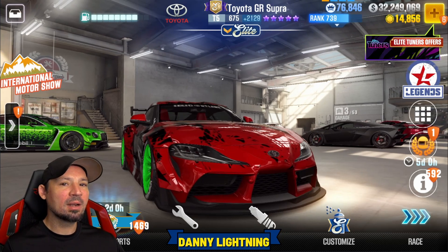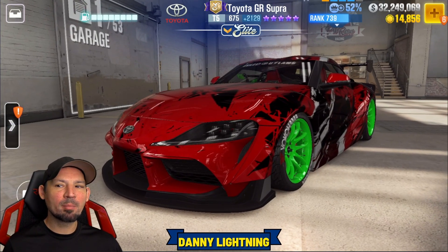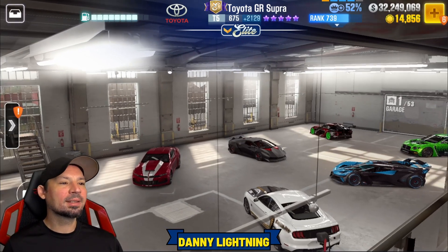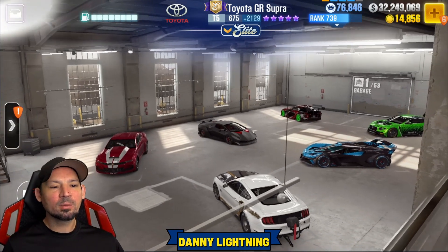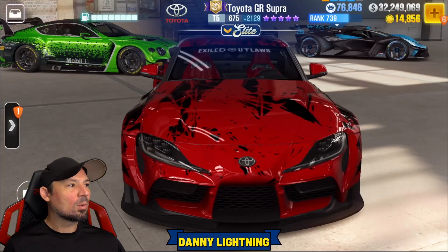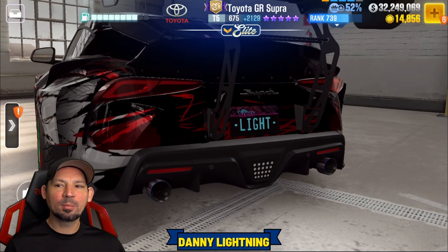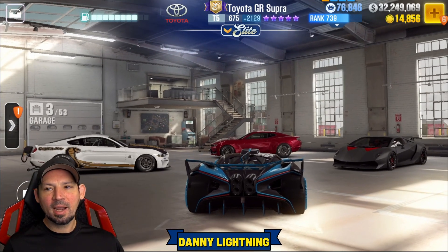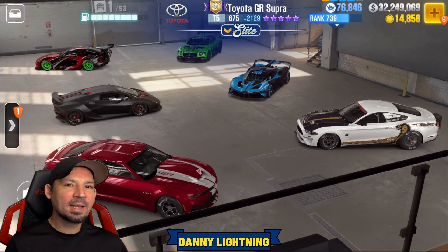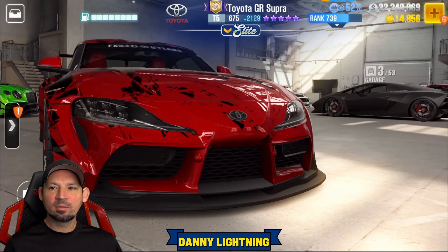Those are the main ways to get parts for your prestige cup cars — not much to it. All you've got to do is do a few races here and there throughout the season and it's gonna throw you some parts, which is probably enough to get you through the prestige cup. If not, you can spend bronze keys. Generally I save my bronze keys for a car I really like and want to max out — I try not to spend them on prestige cup cars. But if you need to hit your crew requirements and you're not gonna make it, you might want to consider spending some keys.